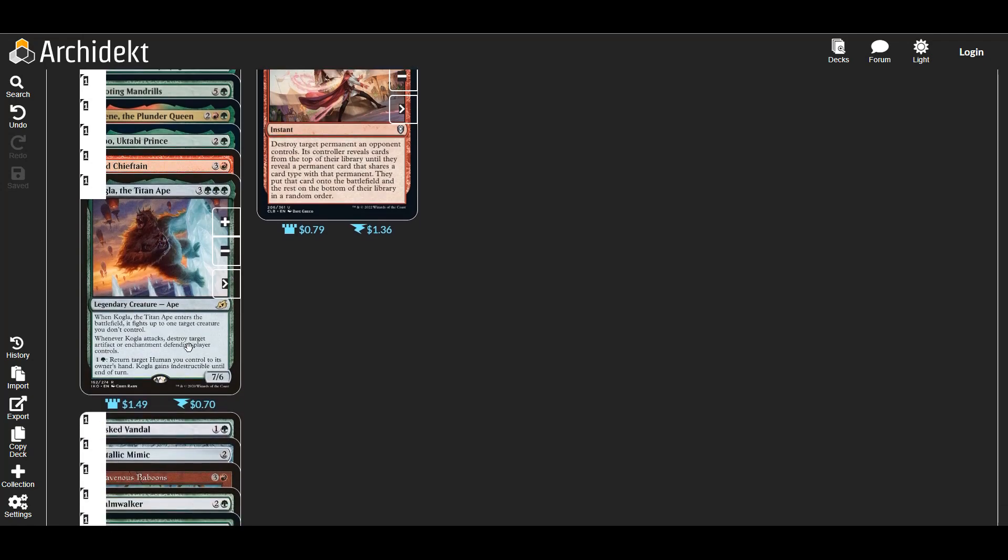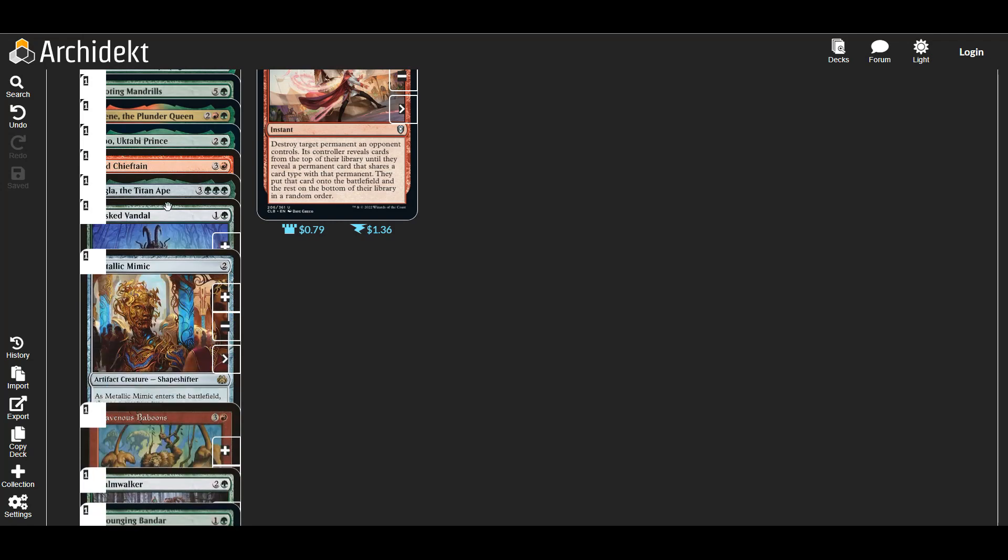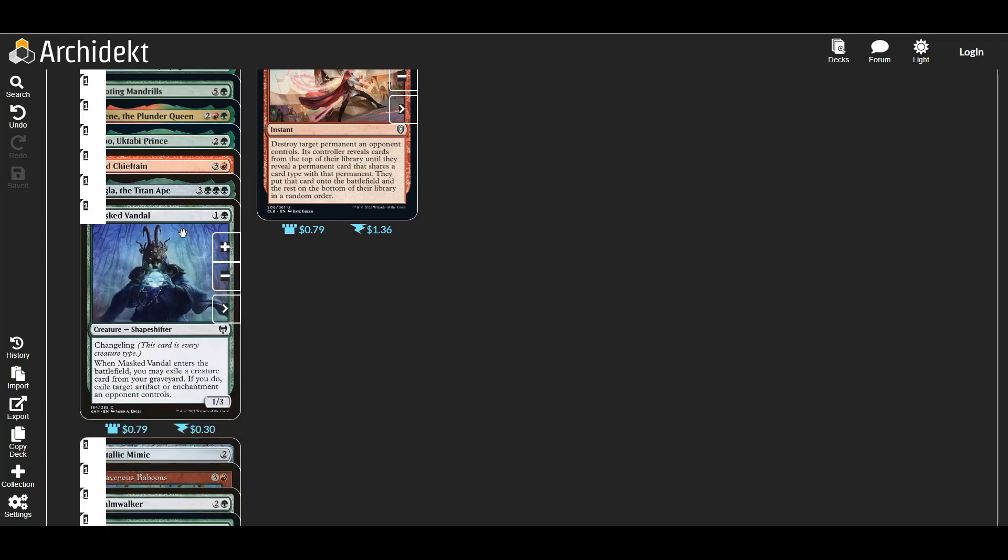Kogla I think is pretty good because he comes in and fights something, which isn't too bad. When he attacks, we destroy target artifact or enchantment the defending player controls, and we can return a human we control to hand to give him indestructible. Not that that's going to happen much because I don't think we've got any humans other than Jolene, but it's fine, I think it's fine.